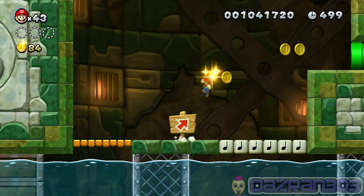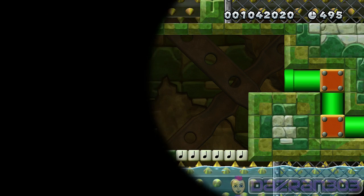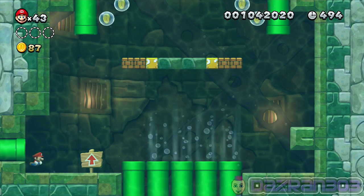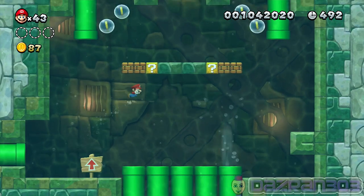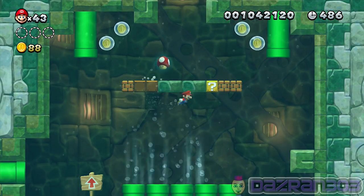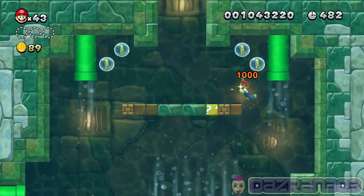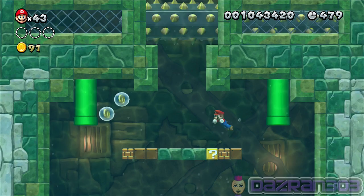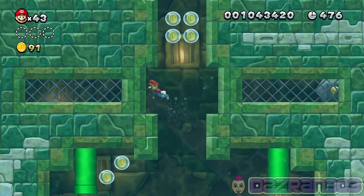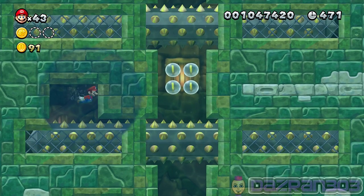This spiky castle of doom - let's see if we can do this world without dying, that would be a great achievement. The world after this is Frosted Glacier, so we're going to be doing that one next after sparkling waters.